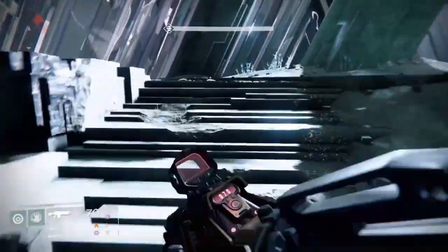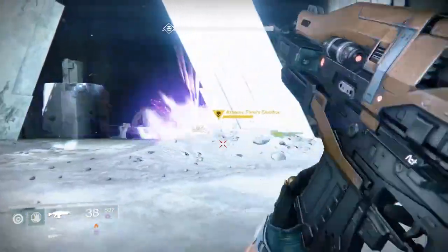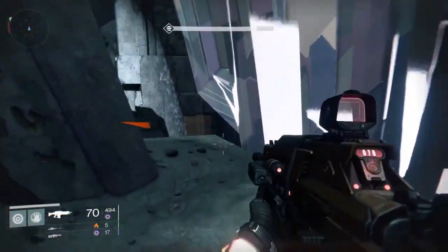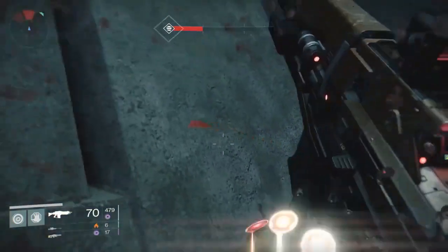Basically you gotta dodge this guy for a second, go behind this pillar and then start shooting him right away. You're going to shoot him until he starts moving toward you — make sure your teammates aren't shooting him or close enough to see him, because he will not move at all. Then you go behind this little pillar on the right and shoot him a little more so he comes to that little spot right next to him.